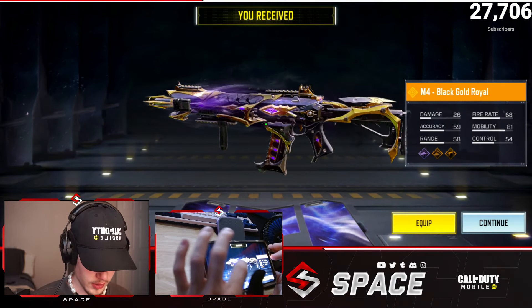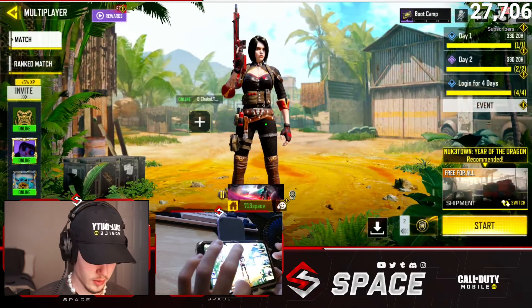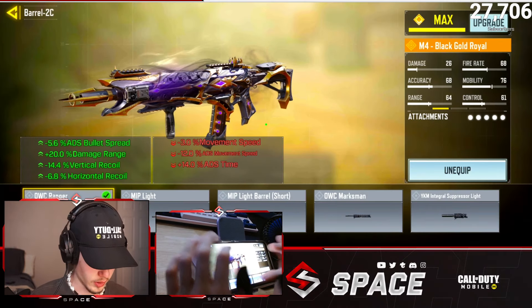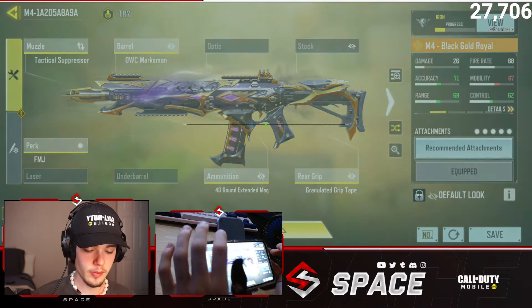The iron sights look really good. Let's hop into a game and try this out, but first I'm going to equip it and put on a random build. I went ahead and threw on a random build — I'm not sure how good it is, but let's hop into the practice range and test this gun out.